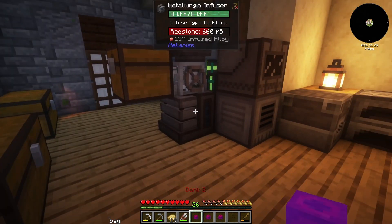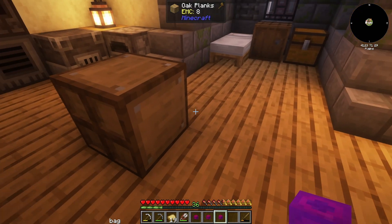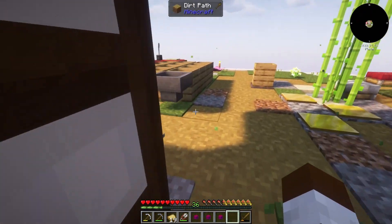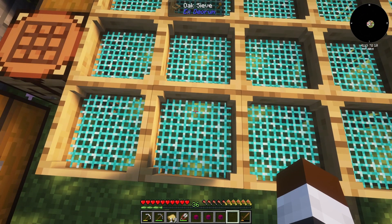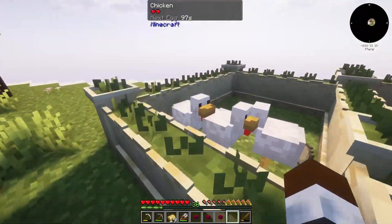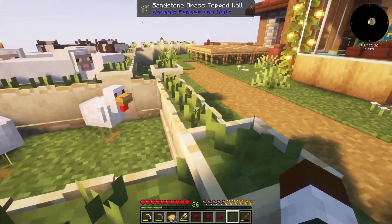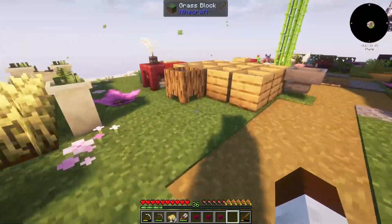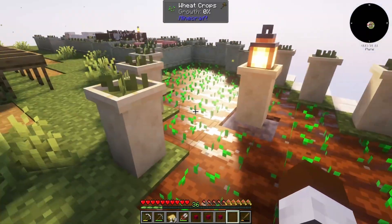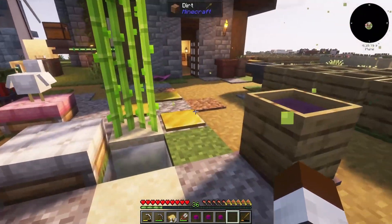First things first, I wound up upgrading my danks — I've created three danks now and upgraded them. I've also been sifting since the last episode because we needed it to move forward. I've upgraded these sieves from iron to gold and now diamond. I got one piece of netherite traded from DJ. We need to breed chickens, but we've got plenty of sheep, cows, and pigs. I've also adjusted the shaders.